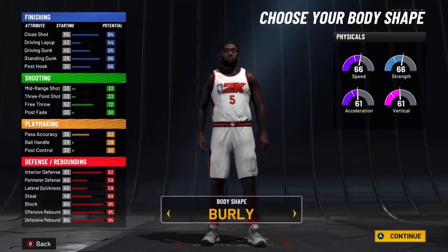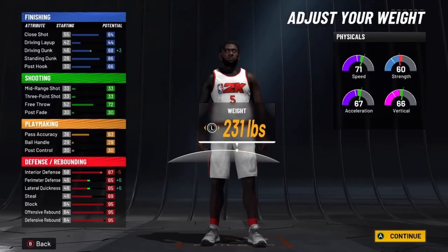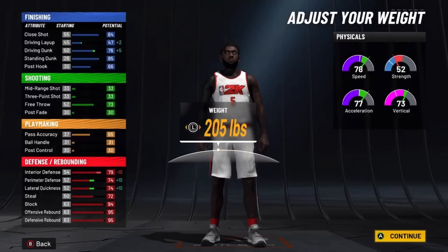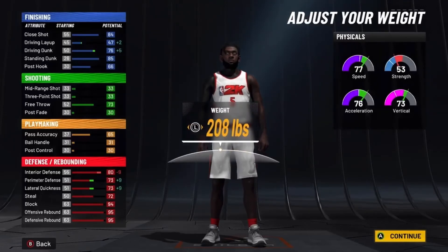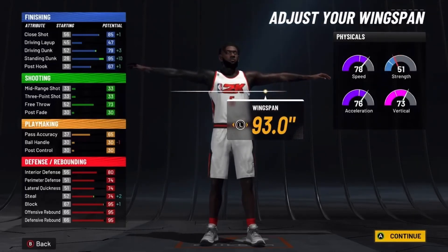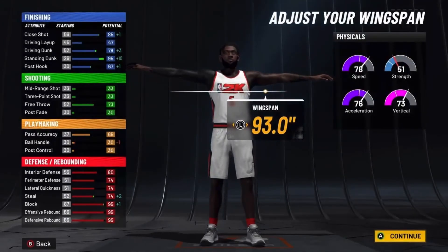Burly for the body shape, 6'11" for the height — you could go 7 foot, but the speed is way better at 6'11", giving you 78 speed. Go with 207 pounds for the weight because if you go any lower your interior defense drops to 79. At 207 pounds you'll have 78 speed and 76 acceleration. At 99 overall with gym rat you'll get 86 speed, 84 acceleration, and an 81 vertical — not bad at all.